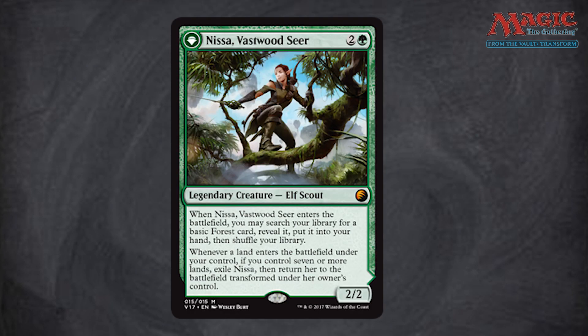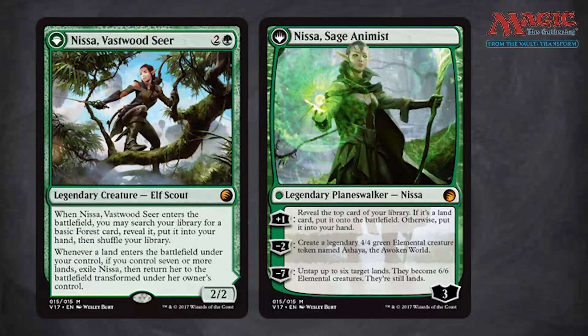First off is Nissa Vastwoodseer. They have included all five of the cycle of legendary creatures that turn into planeswalkers — you have to meet different conditions to flip them. In Nissa's case she cares about how many lands you have; when you have enough lands she switches into a planeswalker. The concept of legendary creatures flipping into planeswalkers was a novel one and is very cool, so these are an excellent include for transform cards.